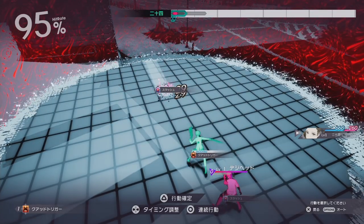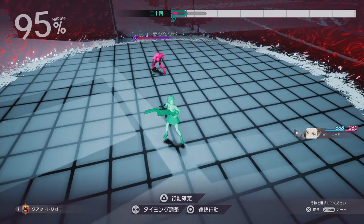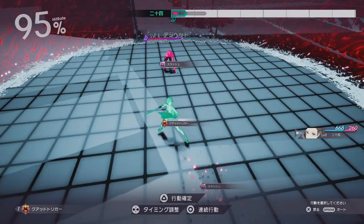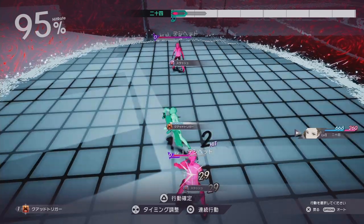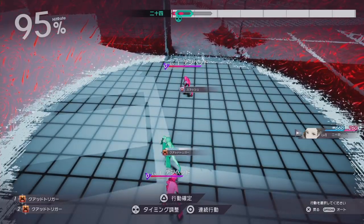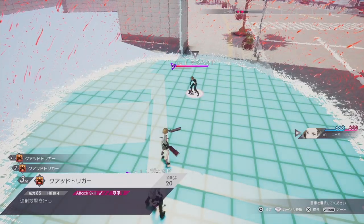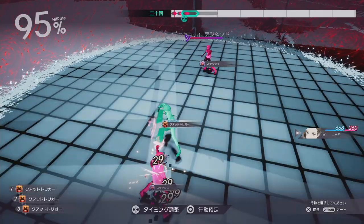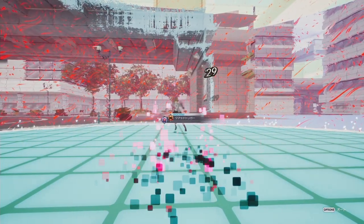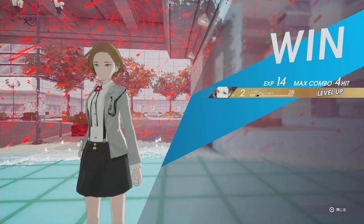We'll probably shoot that guy, and then we'll get hit from behind it looks like. So if we change our target to this guy, we'll kill that guy and that guy will miss, but then he'll approach and hit us way late. So that probably makes more sense to hit the guy behind us. We can hit that guy, hit circle to add an attack. We have a 95% hit rate, so I assume that's good. That's the battle system — it's really time-based. Pretty cool.